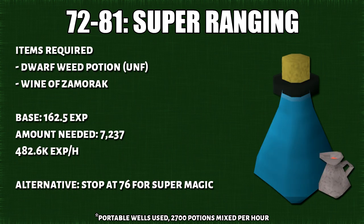From 72 to 81, you'll do super ranging potions. Wine of Zamorak is actually much cheaper these days — this has a high material cost but they usually sell for a very high price. If you want to stop at level 76, you'll do super magic potions afterwards instead.